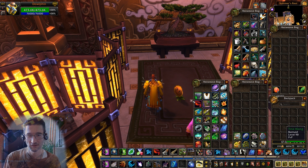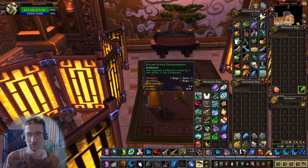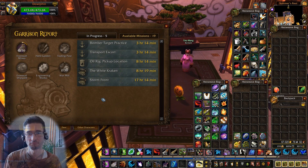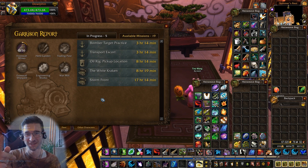These tokens are easy enough to acquire through follower missions or your garrison resources or whatever. So just keep one in your bags and right-click it whenever you need your garrison status. Hope it helps — see you!